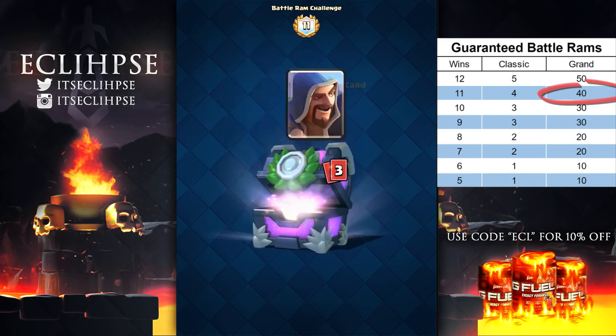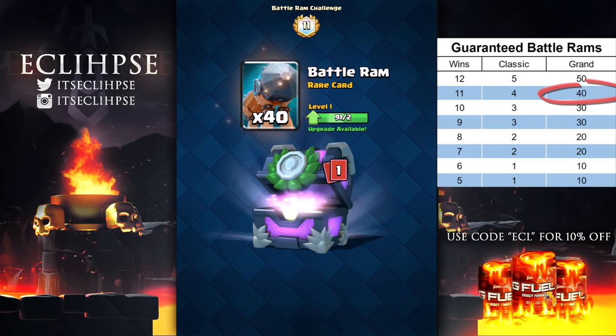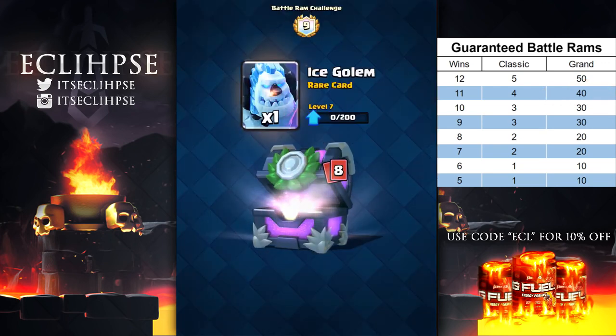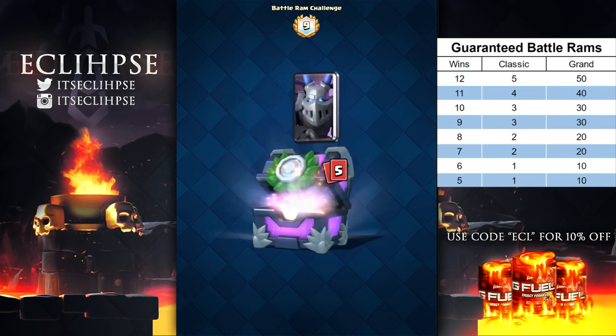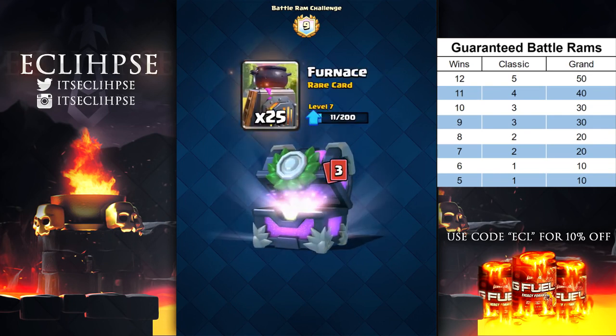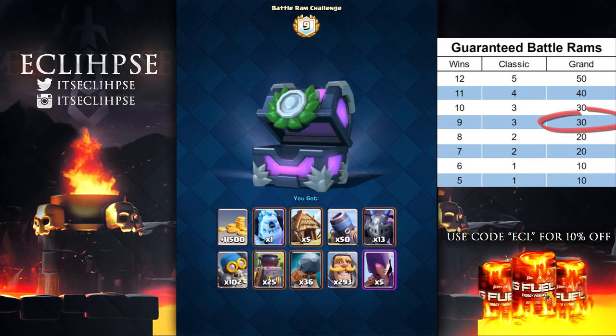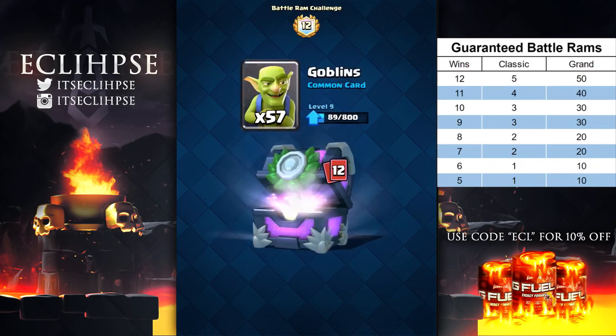You can pause the video and look at the chart for all the other win totals. In the background gameplay there are some chests being unlocked — here's what the Battle Ram looks like being unlocked from a chest. I apologize I can't show you guys too much gameplay, but it's better than nothing. I'm sure most of you are happy seeing little teasers rather than nothing at all. That's pretty much everything — if you're excited for the Battle Ram or enjoyed this video, please give it a like. Check out my giveaway at the top of the description. This has been Eclipse, thank you all for watching — peace out.